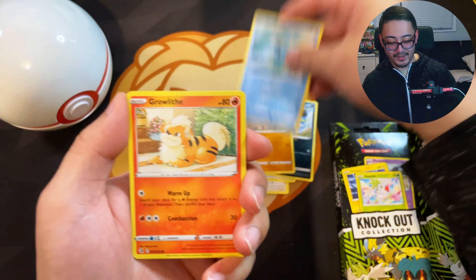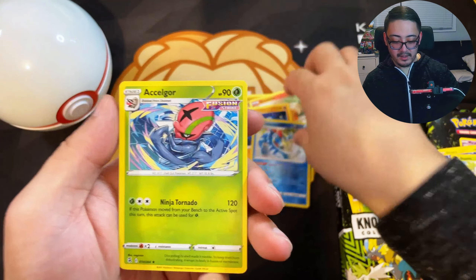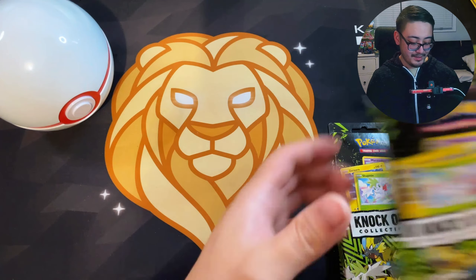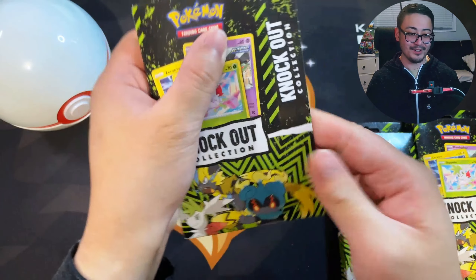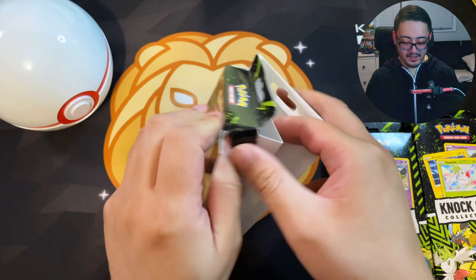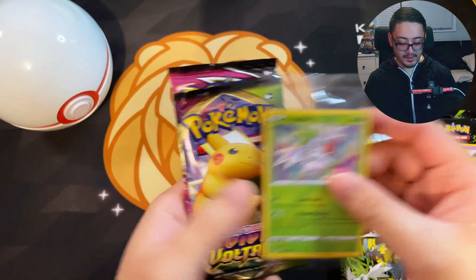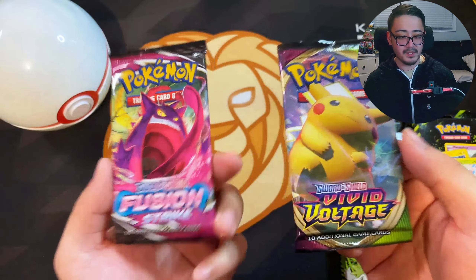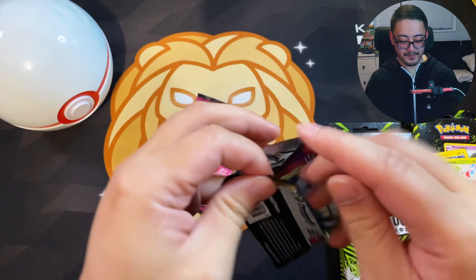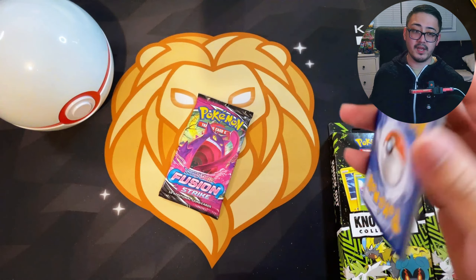We got Mankey and Alcremie. These boxes — I don't know why they can't just open from the top. I thought I saw Evolving Skies but it definitely depends on region, because nothing has changed. All eight packs are just somehow these two sets, and likely the case here locally in my area might just be all Vivid Voltage and Fusion Strike.